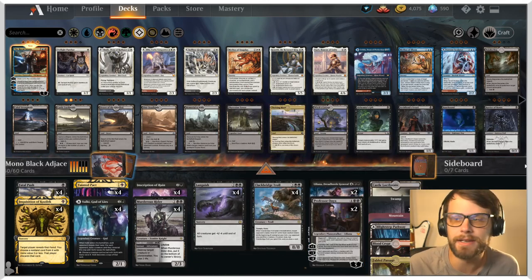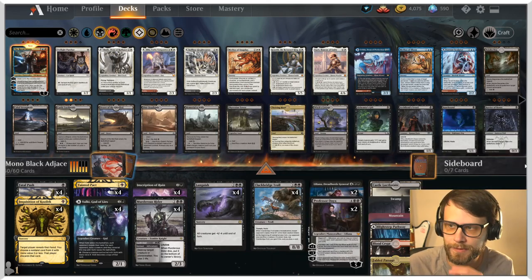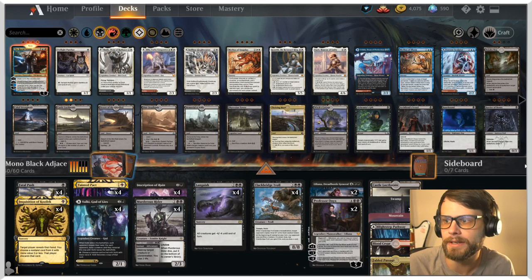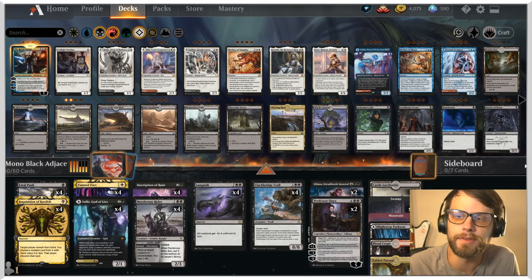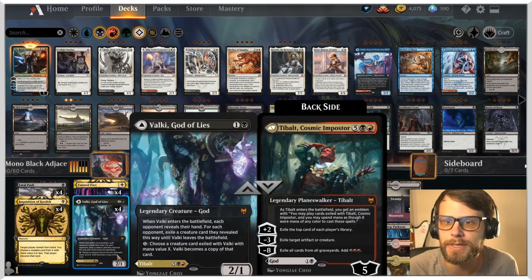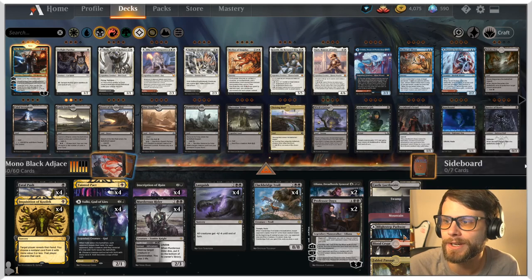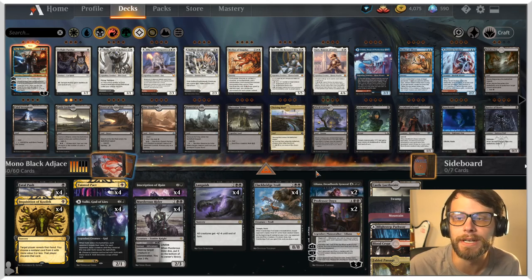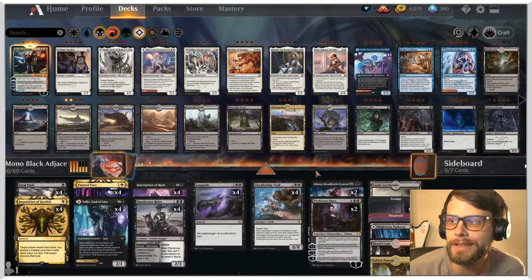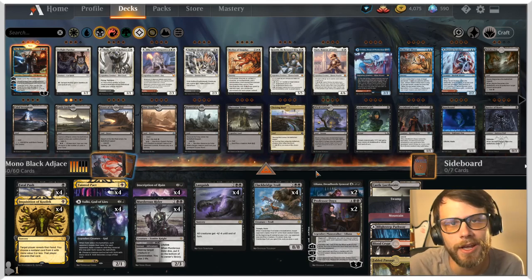As far as the land package goes, we have two Castle Locthwain and an overabundance of red just to be safe. We have a Fabled Passage and Mountain combo so if we miss a red in the first seven lands we can pull one out. We also have Blood Crypts and the Pathway to hit whatever colors we need, plus Castle Locthwain to draw. Without further ado, let's jump into three games and see how this deck does.